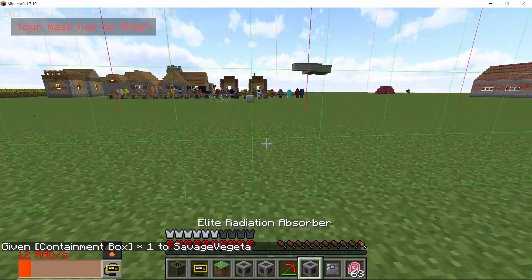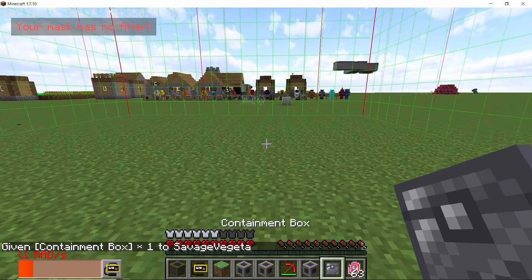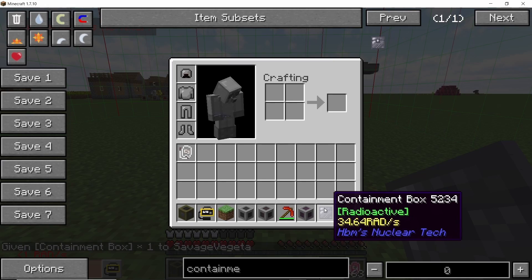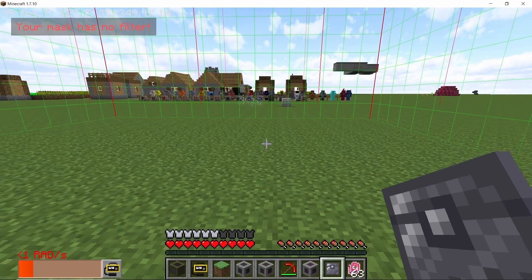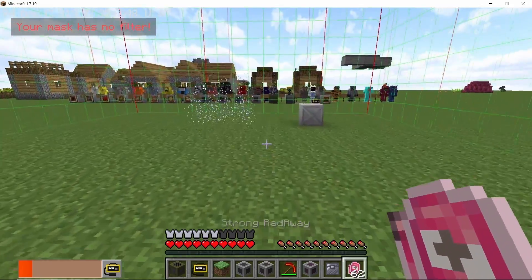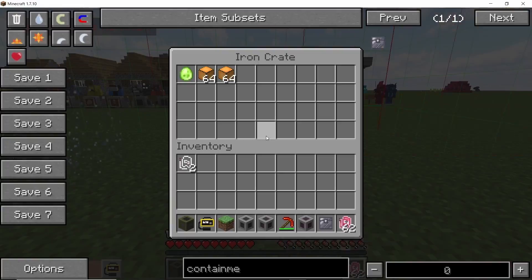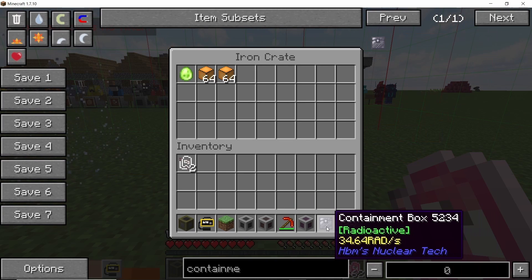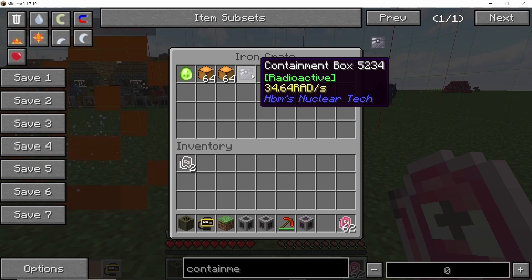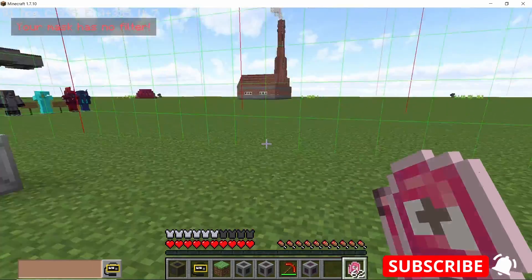We also have the containment box, which is pretty important as it severely decreases the amount of radiation emitted — from 1200 rads per second down to 34 rads per second, which is a drastic change. The containment box is very important when picking up extremely radioactive substances like the bale fire egg or large quantities of depleted nuclear fuel blocks or fuel rods. That covers all aspects of containment.